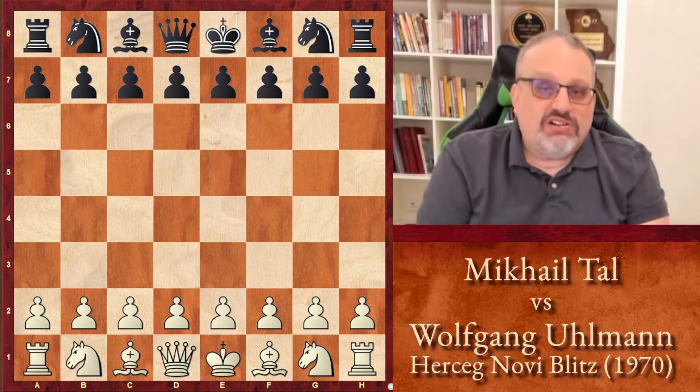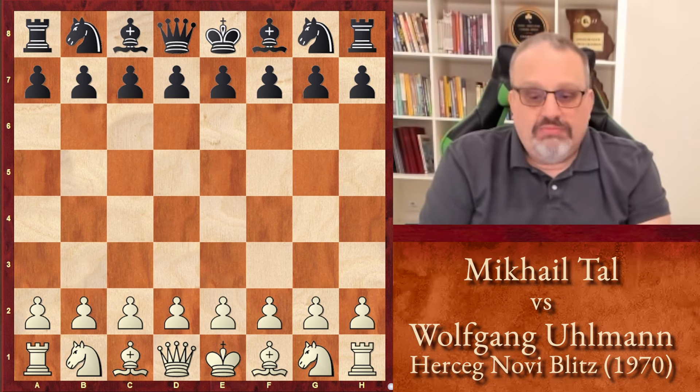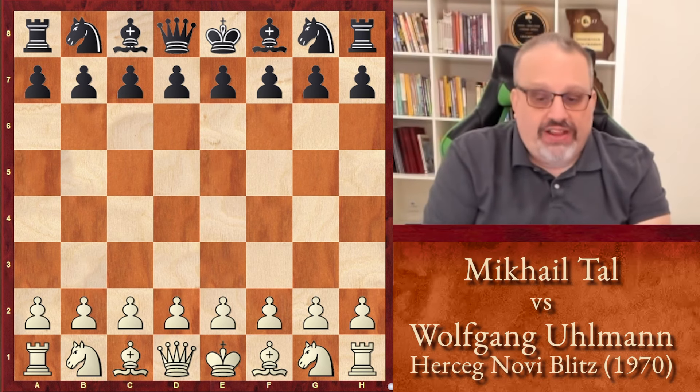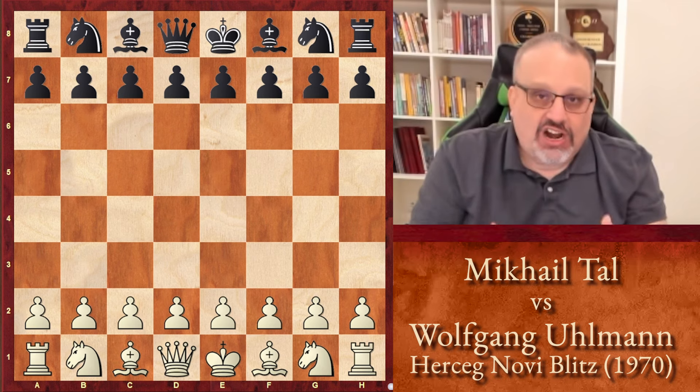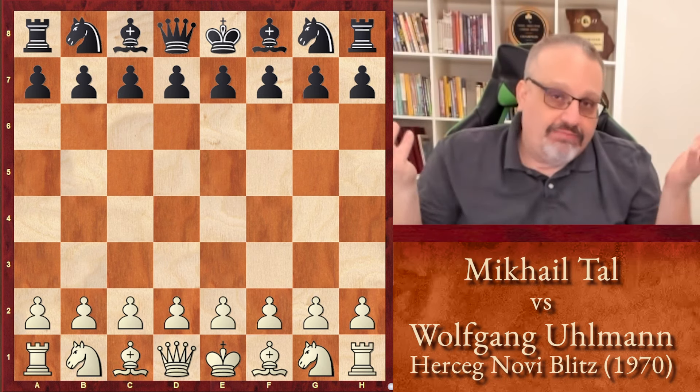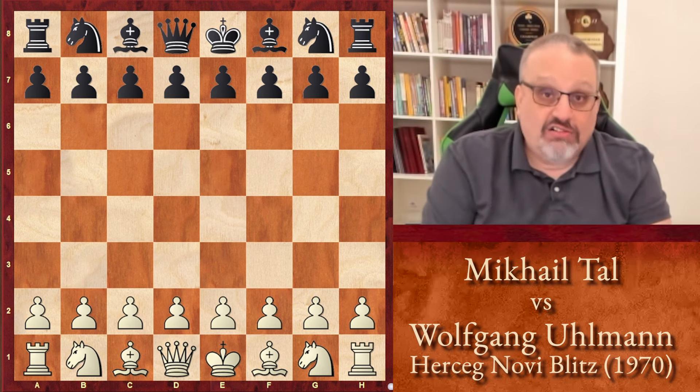Typically, games that are more than 30 years old that were Blitz are not published. But this was in a big Blitz tournament, and the players are very strong. White was Mikhail Tal, and black was Wolfgang Ullmann. And Tal, in 1988, won the World Blitz Championship ahead of Karpov, Kasparov, etc. My dog agrees.